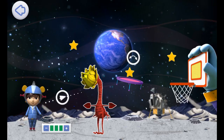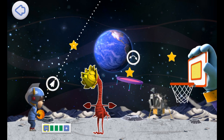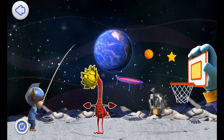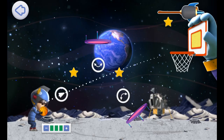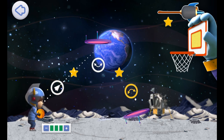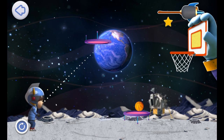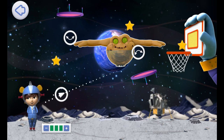You got all three stars! A kid's place is exploring space! You are a gravity all-star, or a force all-star. This gravity is really weak! You got all three stars! Look — we're really not on Earth anymore!